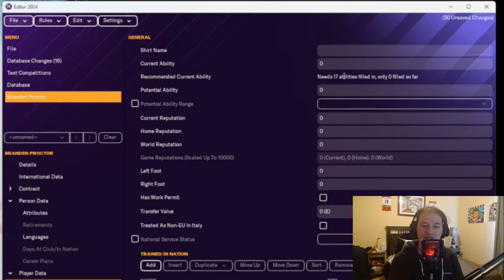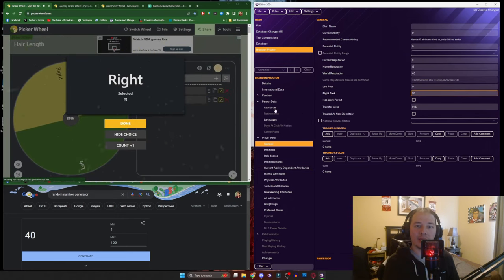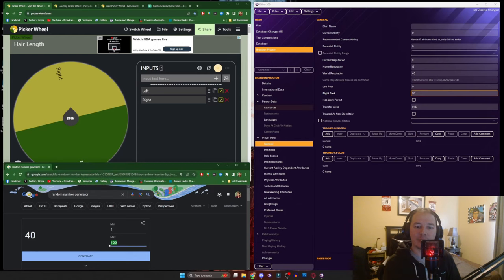In this section we sorted through the reputations for home, world, and the regular reputation of the player — just a random one through twenty on the number generator for those. Next up, we did the dominant foot between left and right, and it turns out to be the right foot — that'll be the natural 20. We also did a one through twenty roll for left foot capability, and that turned out to be 14, which is pretty good.